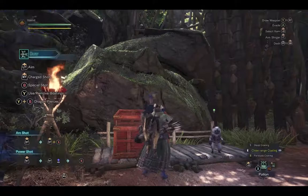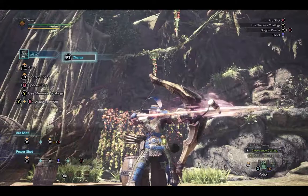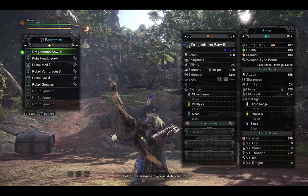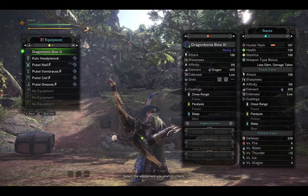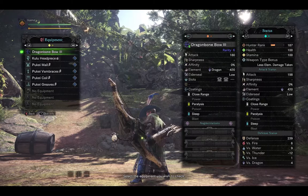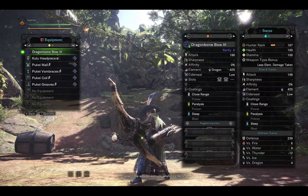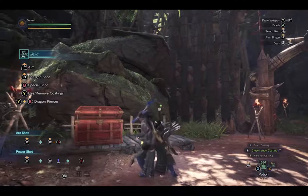The Dragon Bone Bow 3 — not much to say, just the retextured bone bow. Colors are a little darker, almost as if it's been tarnished and left in dirt or mud. Stat-wise, it has a very low attack for end-game bows at only 180, but an incredibly high dragon element at 420. If you want to hunt a monster very weak to dragon, think about the Dragon Bone Bow — it's one of the easier dragon bows to make without going after too many Elder Dragons. It has two level-one slots, three augmentation slots, and coatings of close range, paralysis, and sleep for a nice mix of status effects.